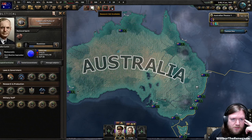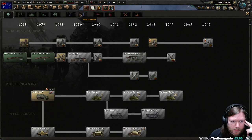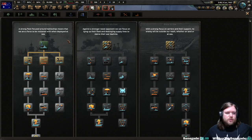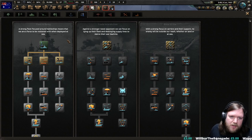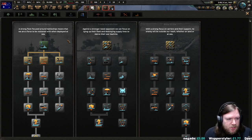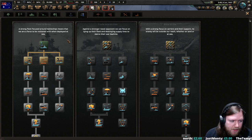I really need to get started on the doctrine. I think I'm going to start on the naval doctrines. So talking naval doctrines — there are three choices: fleet in being, trade interdiction, and base strike. Fleet in being is the general catch-all, highly versatile doctrine. If you're not taking trade interdiction or base strike, you should basically just default to fleet in being — it's very strong, it's very good.